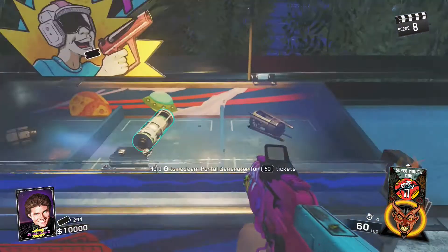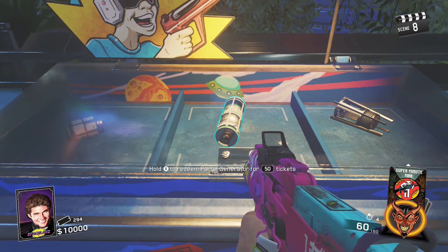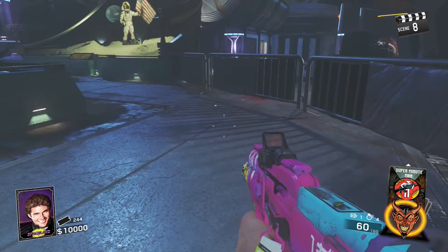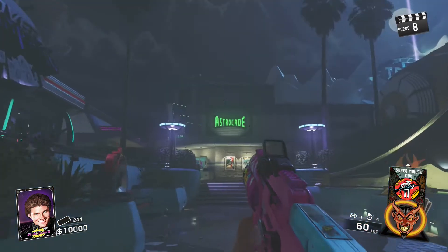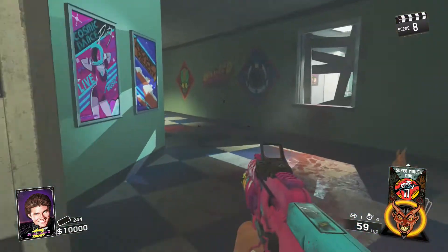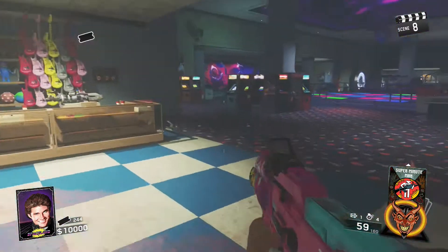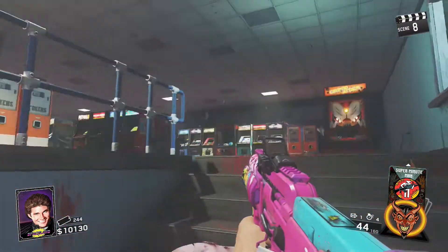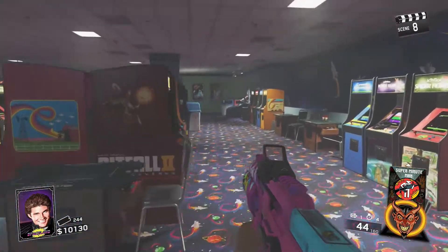All you need for this is the portal generator, which costs 50 tickets and you can get that from any of those ticket booths. Once you have that, make your way over to the Astro Cade. Make sure you also have at least 10,000 points to allow you to get the required number of guns — in my case I ended up getting like 12 or 13.